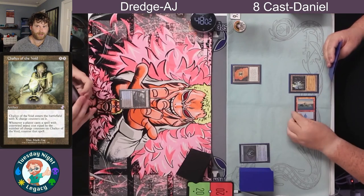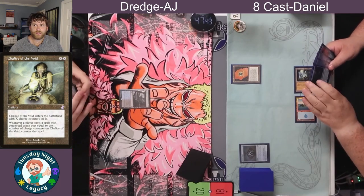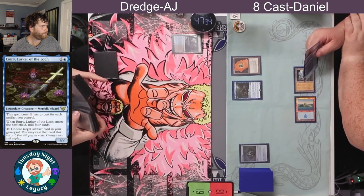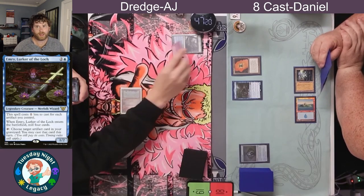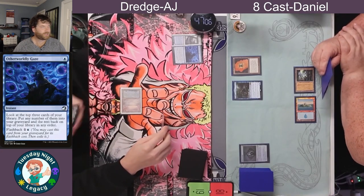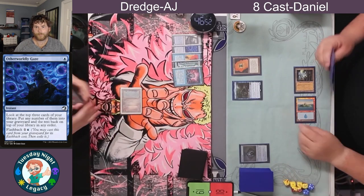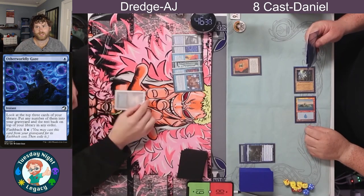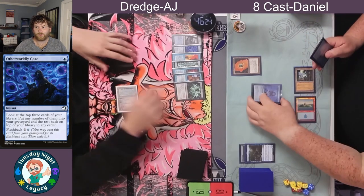AJ is doing a lot of abilities with the Graveyard and activating abilities of creatures. We're seeing three mana from Daniel — he's going to drop Emry into play. And we're seeing AJ respond with an Otherworldly Gaze, putting some cards in the yard. You get to Surveil 3 and dump them into your yard. AJ is trying to make sure he's just putting cards into the yard at all times — he wants a Dredger in the yard so that he can keep milling. We saw a Daze there for the Emry.